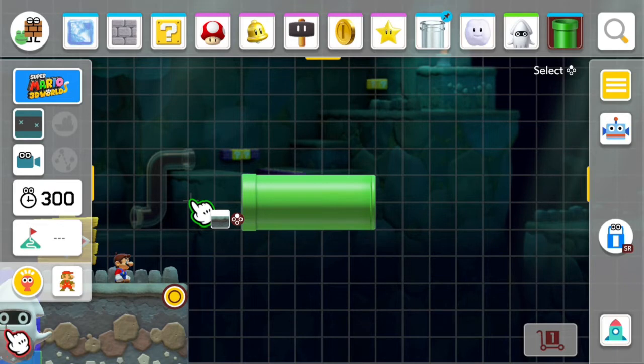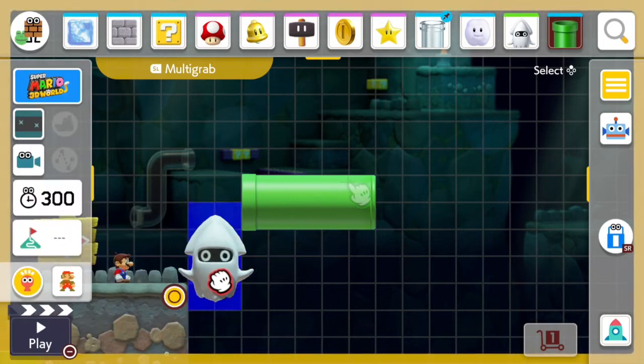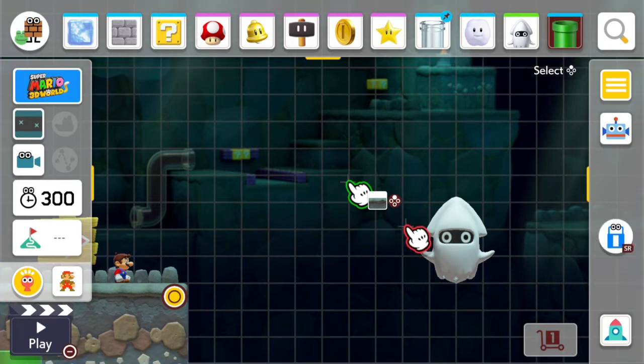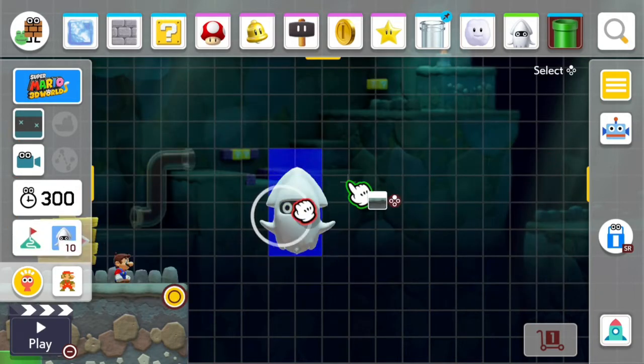There we go. Now it should look like this — the blooper appears to be in the bottom-left of the screen. Start, stop. Now the blooper disappears, so go into multi-grab mode, multi-grab the blooper, take him out of there, go out of multi-grab mode, and now you can delete this pipe.